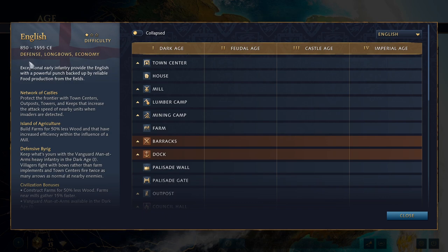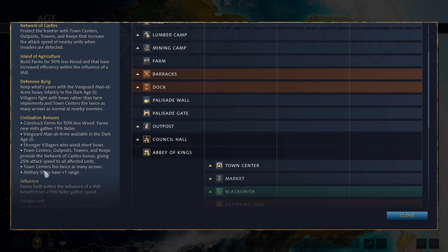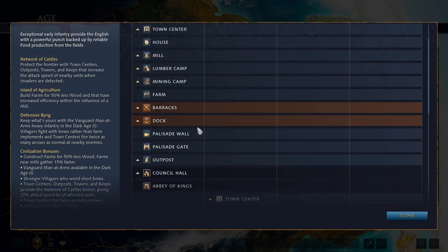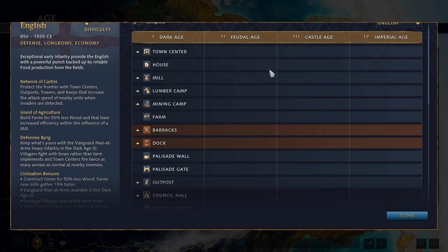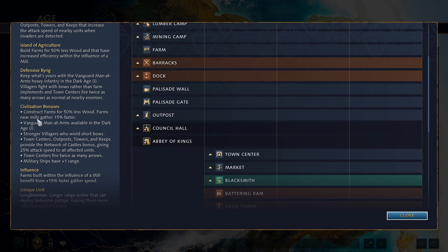The English are classified as a defense, longbow, and economy-focused civilization, which is pretty accurate. Starting with their main eco bonus: construct farms for 50% less wood. Farms near mills gather 15% faster, which is also their influence system. In AoE4, farms cost 75 wood by default, and with the English they cost 37 wood instead, so that's some really nice wood savings. And if you build farms near a mill, your villagers will gather from them 15% faster.